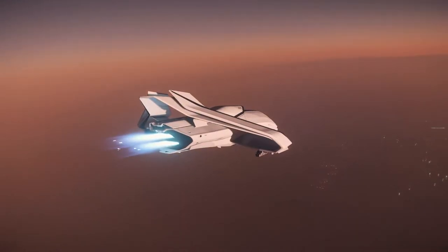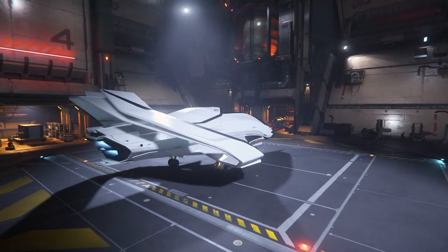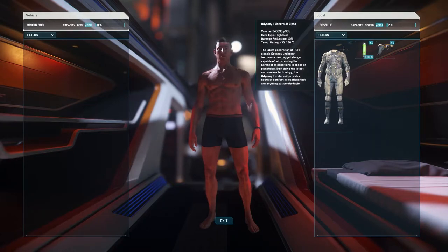Unfortunately for me, I learned this a little too late in this playthrough, because I traveled all the way from Microtech to Hurston and arrived with only the clothes on my back. I didn't even have my helmet. This is going to mean that we need to factor in what items we want to bring with us during gameplay, and also where we want to keep our items stored.